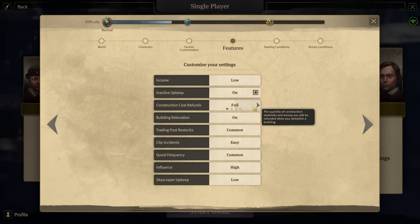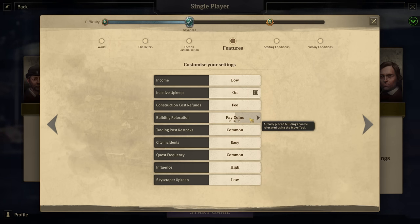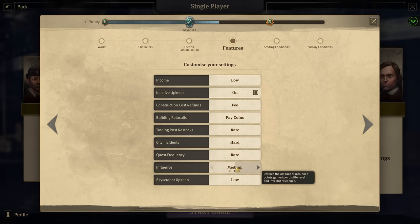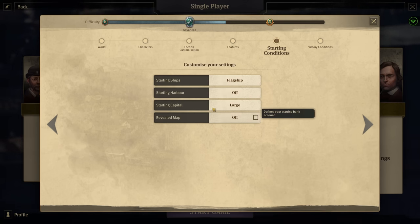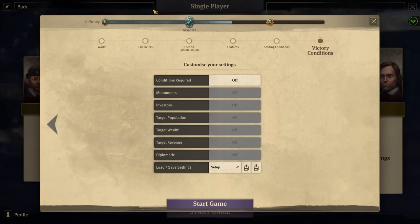For income we're going with low inactive upgrades enabled, paying a fee for construction cost refunds, and building relocation also costs a fee. Trading restock is rare, city incidents are hard, quest frequency is rare, and influence is medium — easier to build bigger fleets and harbor defenses, adding difficulty since the AI can also build larger fleets. Skyscraper upkeep is high so the endgame remains very difficult. Don't be fooled by the difficulty bar — we're playing on a really high difficulty because of the Combat Overhaul mod.